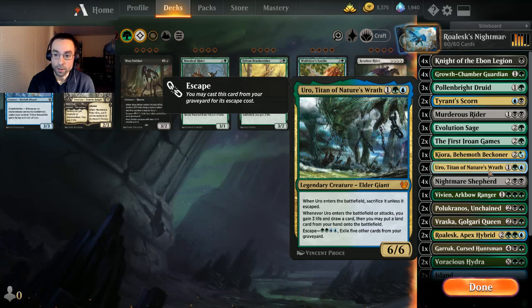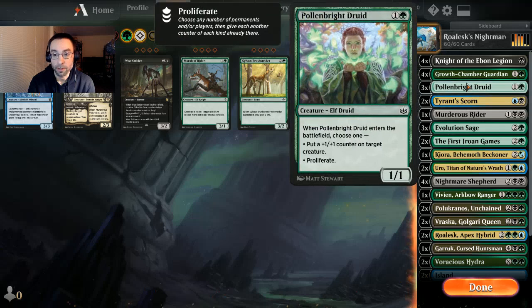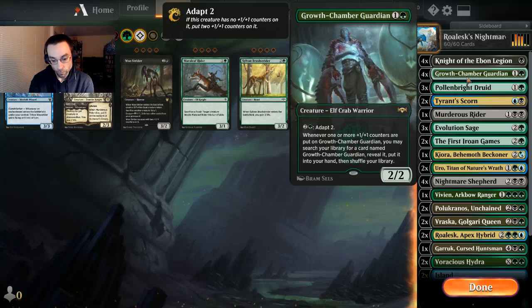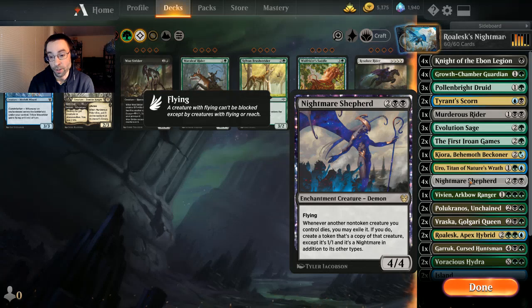Moving on to the four-drop slot — four Nightmare Shepherds, a 4/4 flyer for four mana. Whenever another non-token creature you control dies, we exile it and create a token that's a copy of it except it's a 1/1. So Pollenbright Druid gets its enter-the-battlefield trigger again, Growth Chamber Guardian is a 1/1 but you can still adapt it. It's actually worked out really well in testing — essentially sweeper protection.